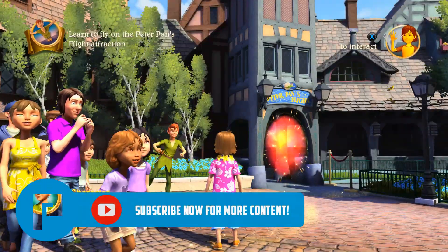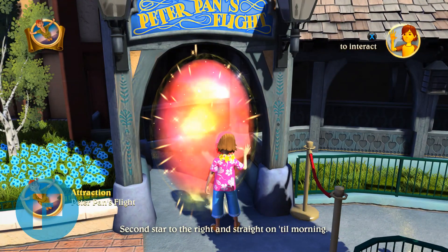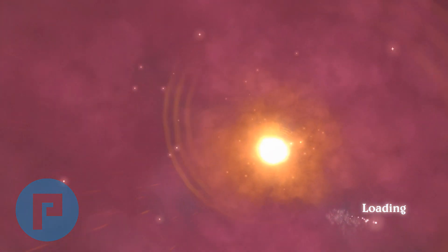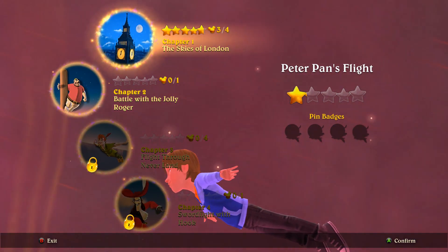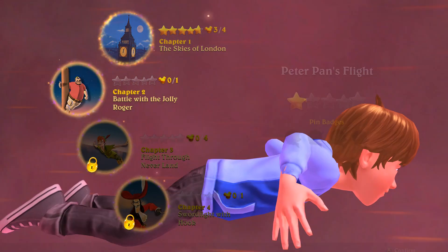So let's go back into Peter Pan's Flight and carry on. I assume there are three different levels or stages on this. We did the first one last time, so we need to go through all of them today. Chapter two is 'Battle with the Jolly Roger.'